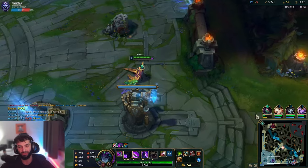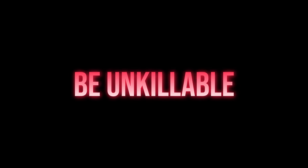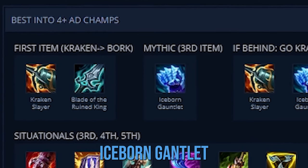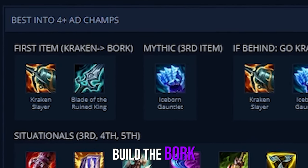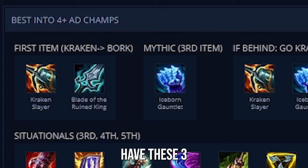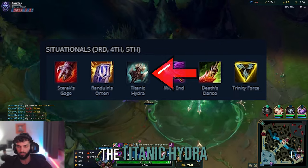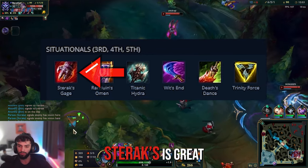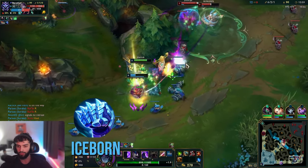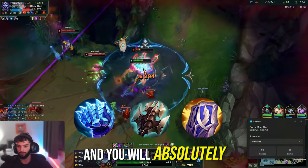One more build that is insanely powerful if you end up against heavy AD or full AD comps — you will literally be unkillable and a damage-dealing machine. Run Kraken into Bork with Iceborne Gauntlet. If you're a little behind, you can go Kraken into Iceborne first and build Bork as the third item. After those three, great situational options are Titanic Hydra, Randuin's Omen, and Death's Dance — Sterak's Gage is great too. If they're totally full five AD champions, you might just go Iceborne, Titanic, and Randuin's Omen. You'll be unkillable, guaranteed, and will absolutely 1v9 every fight.